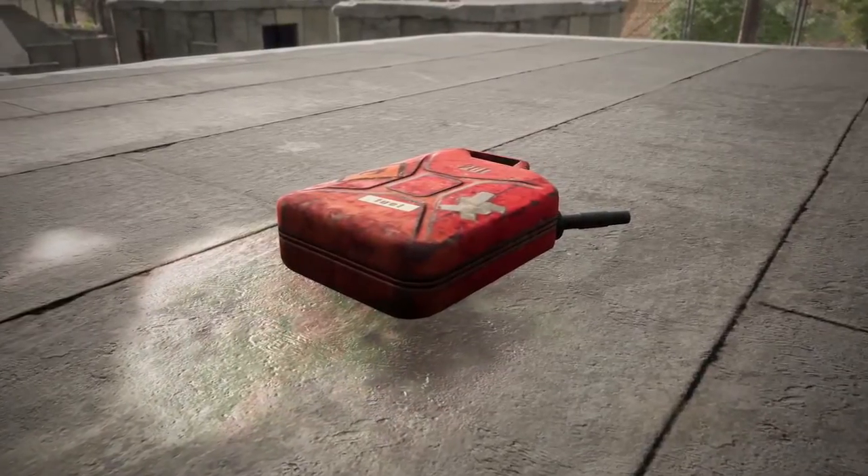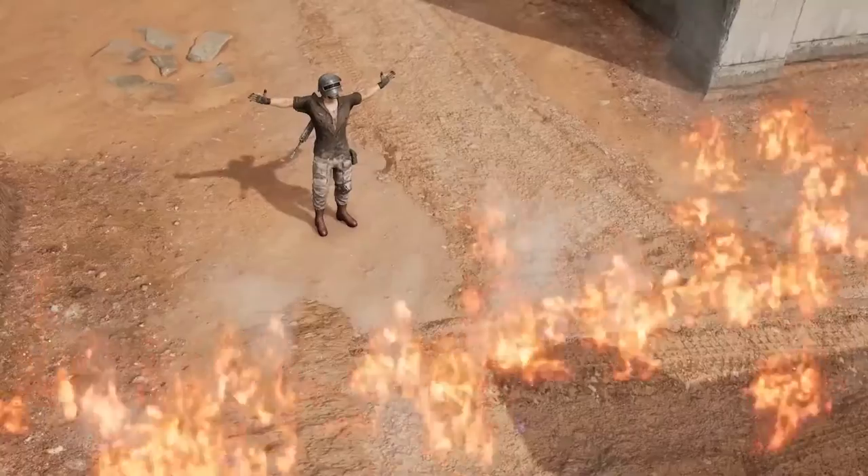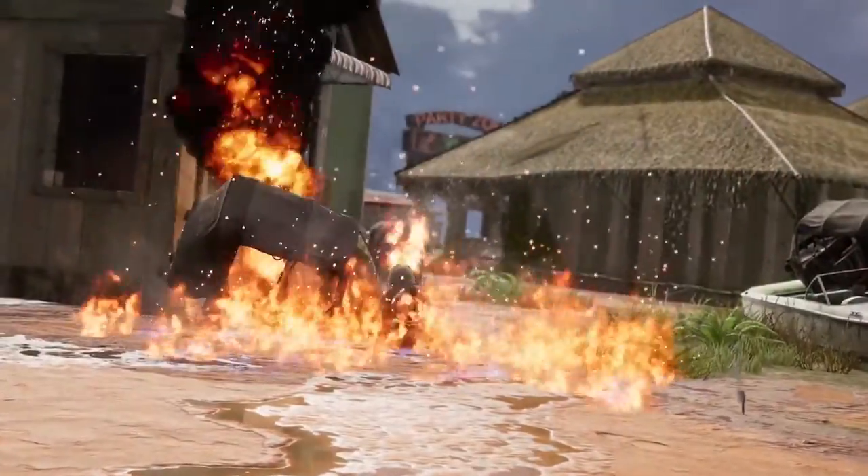On top of fixing the functionality that delayed them, we've also touched up the fuel puddle visuals to make them more realistic. Pour out gas to set a fiery trap, or just toss the whole thing at an enemy and light it up.